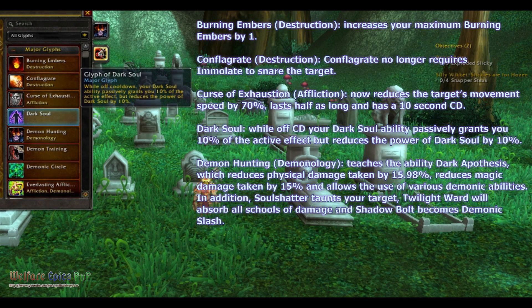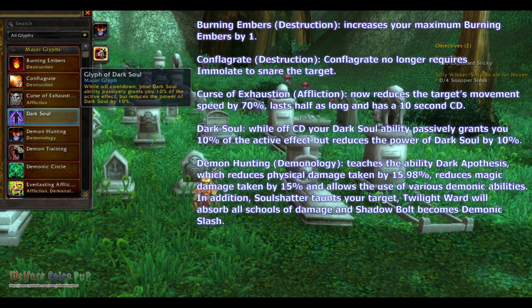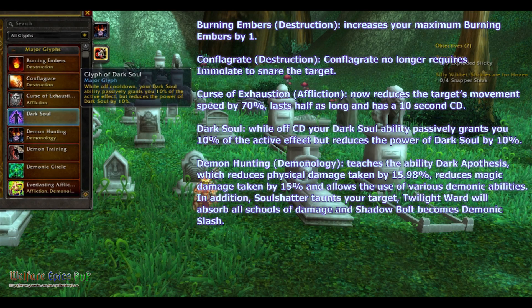Dark Soul — while off cooldown, your Dark Soul ability passively grants you 10% of the active effect, but reduces the power of Dark Soul by 10%.